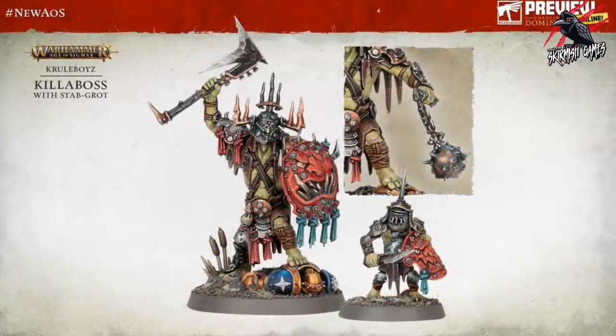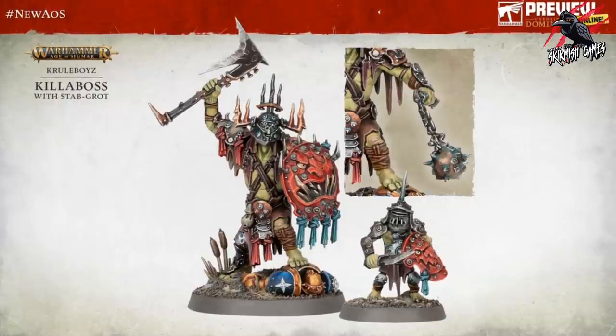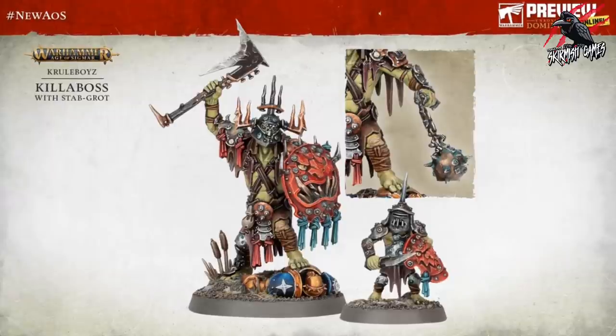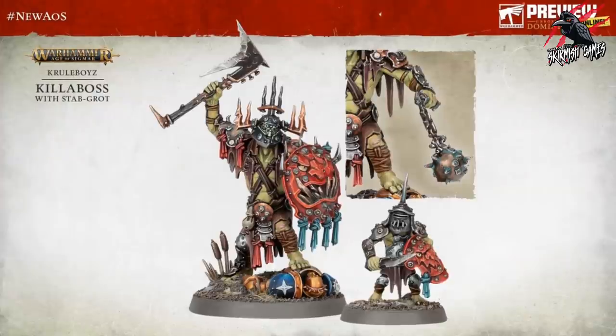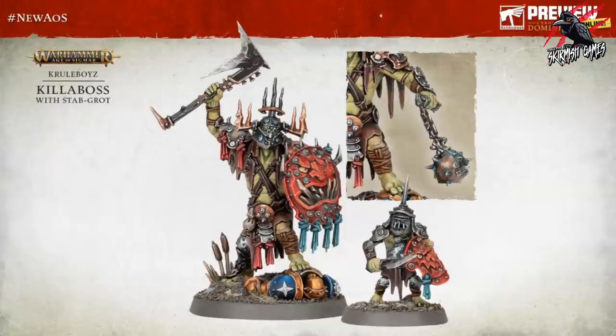Now we're going to see loads more new miniatures. This is the Killer Boss with a Stab-Grot - he's got his little Grot next to him dressed the same, trying to act like the big guy. As they said in the video, that big guy will soon kick him in the way of any harm coming towards him to take some killing blows. You've also got an option of having the shield or a ball on a chain, which may affect the statistics. These two are a great looking pair.